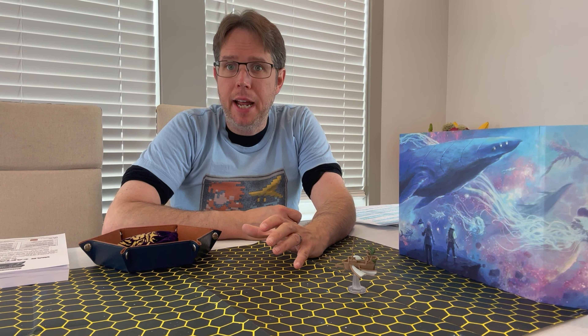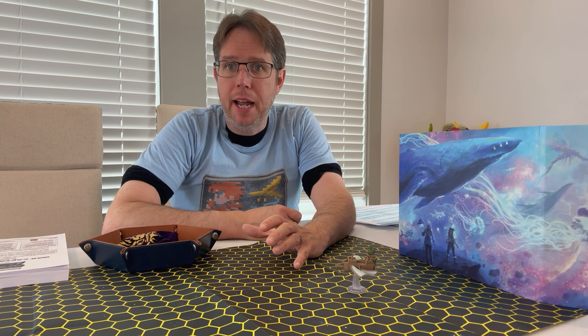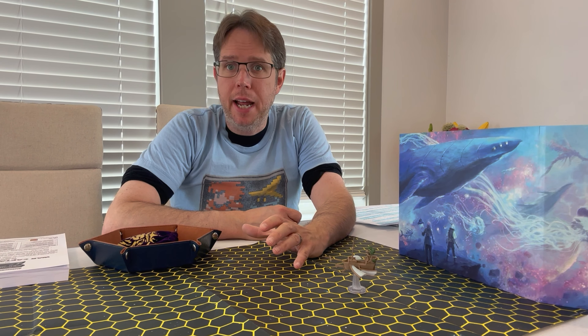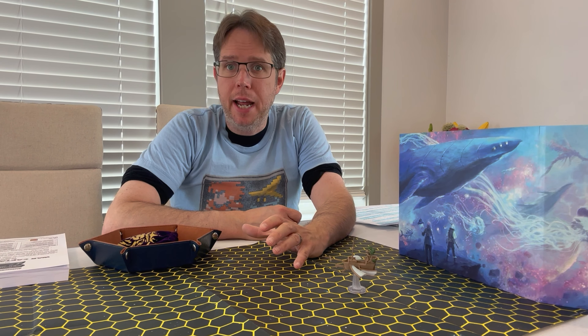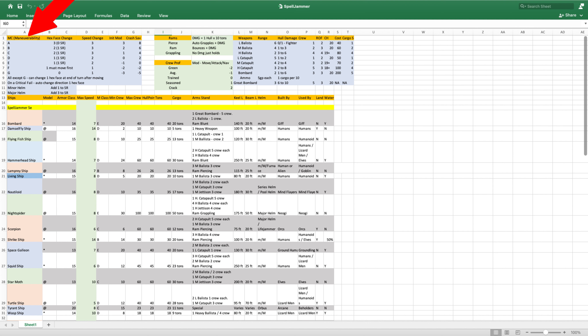Looking at the spreadsheet, there are a few tables at the top and the ship section underneath. The top section has all ships from the Astral Adventures Guide in order for easy reference. Columns include armor class — derived mostly from the original Spelljammer — max speed from the new Spelljammer, and maneuverability class. There's also a reference table explaining hex face changes, SR cost, how many hexes you can change per maneuverability class, speed change allowances, initiative modifiers, and crash saving modifiers.